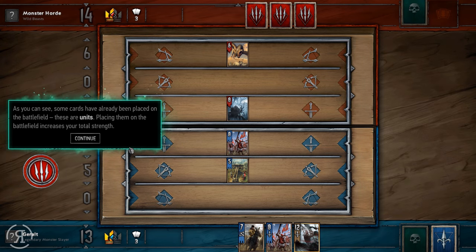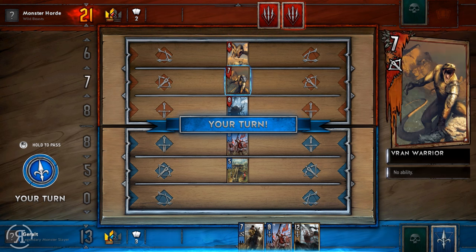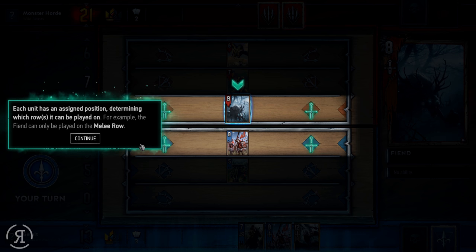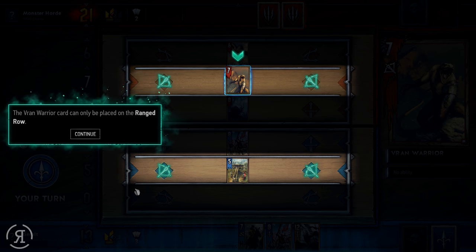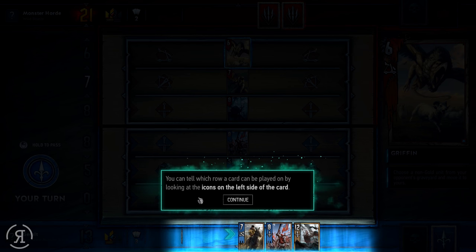As you can see, some cards have already been placed on the battlefield. These are units — placing them increases your total strength. It is our opponent's turn right now. Each player can only play one card per turn, then it is the other player's turn. Each unit has an assigned position determining which rows it can be played on. For example, the fiend can only be played on the melee row, the Vran Warrior on the ranged row, and the griffin on the siege row.